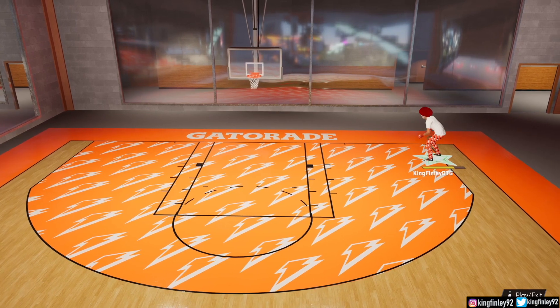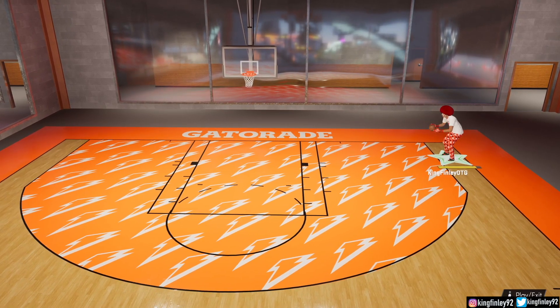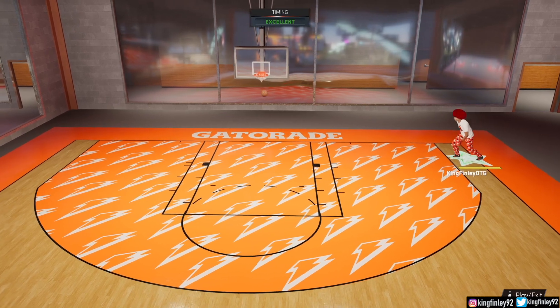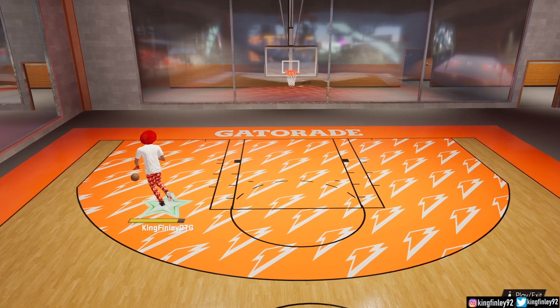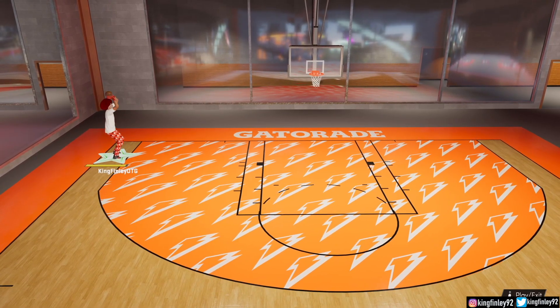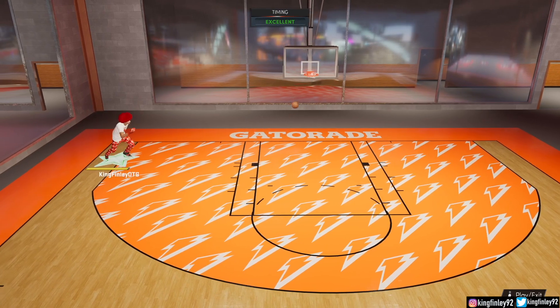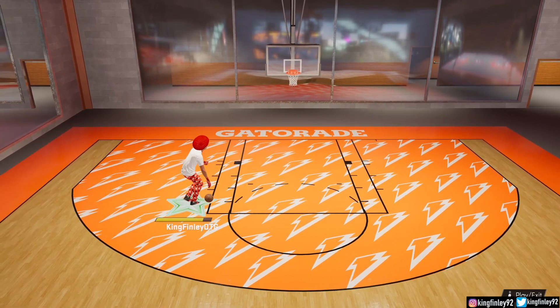I will be testing this jump shot in the Gatorade facility. You can see I'm in the right corner right here, testing it out. And this is green. Now we're going to head over to the left corner and test that again. And this is green.